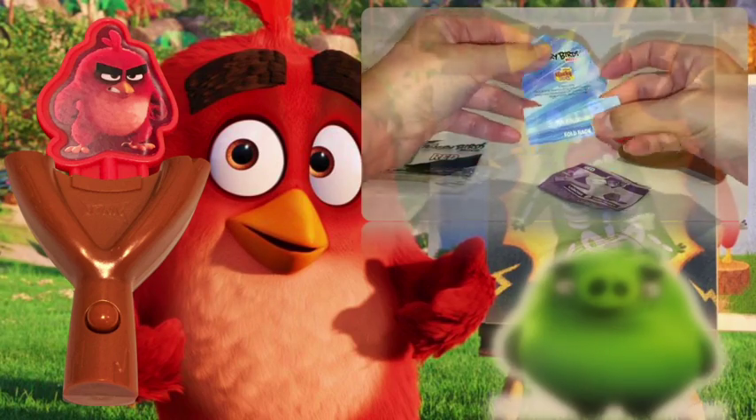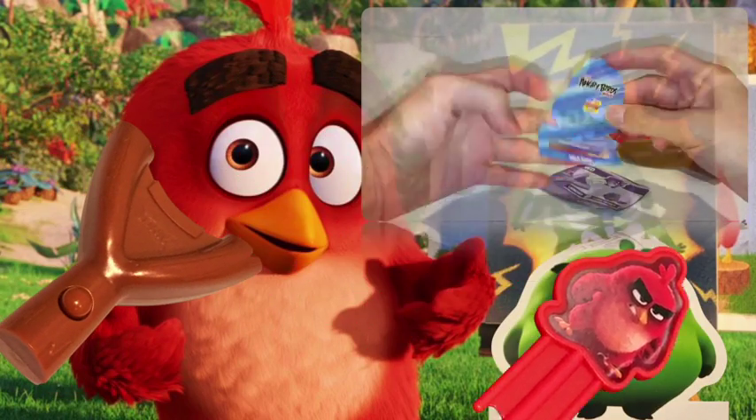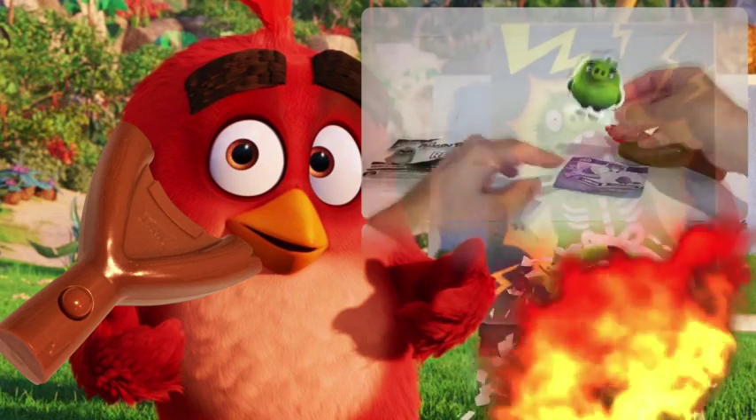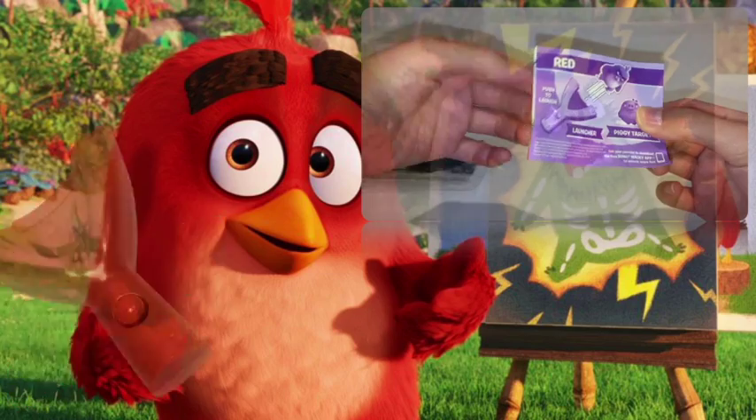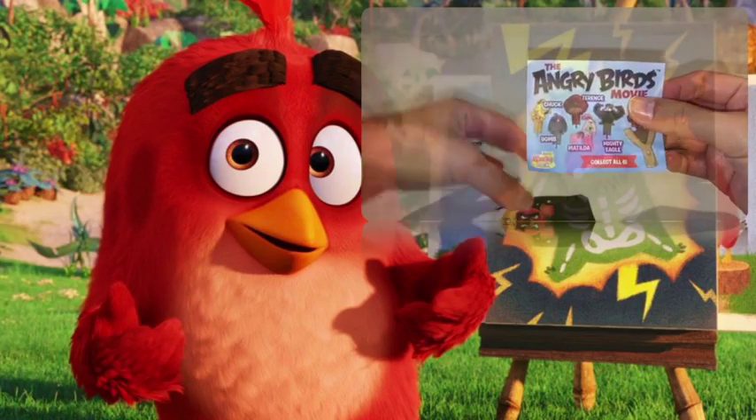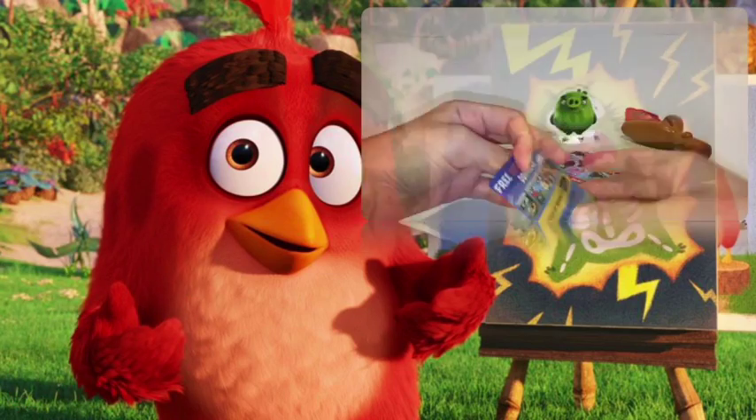This paper picky target needs to be folded first in order for it to stand. The package also comes with one Red instruction page on how to launch and one code for a free Angry Birds tunes download from Google Play.